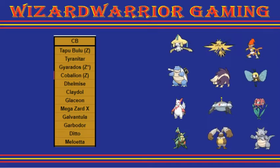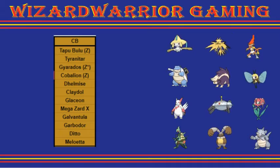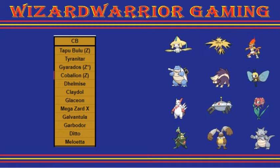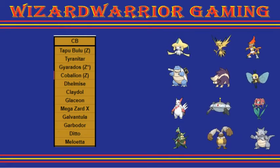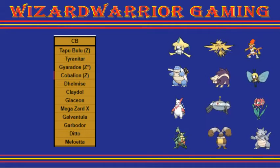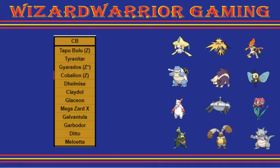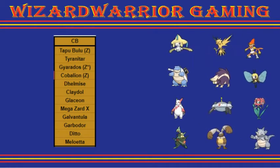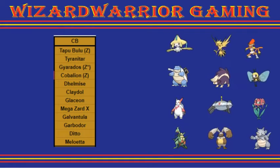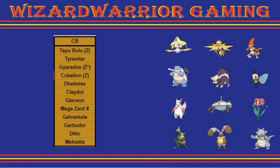Then we have Infernape, which can demolish my team with Flare Blitz, Close Combat, and then either Thunder Punch or Stone Edge — those three moves are all it needs to demolish my team. It is one of her Z-captains; the other ones are Bean, Jirachi, and Araquanid. The only thing it doesn't straight-out demolish with its STAB is like Gyarados, and it just needs Thunder Punch or Stone Edge to take care of that.